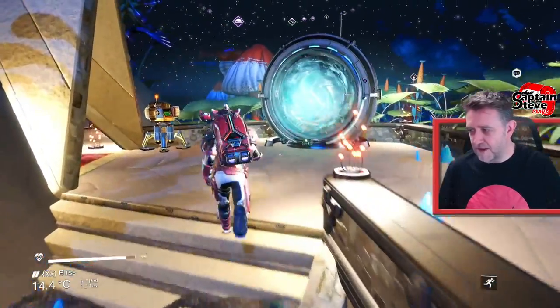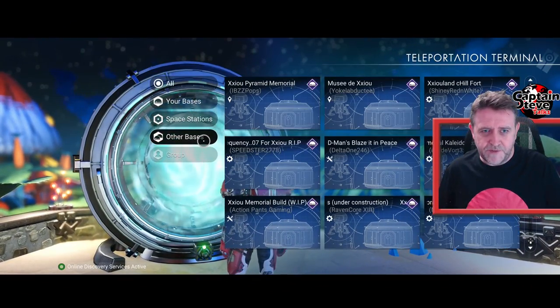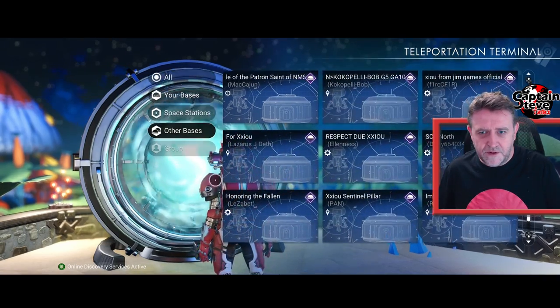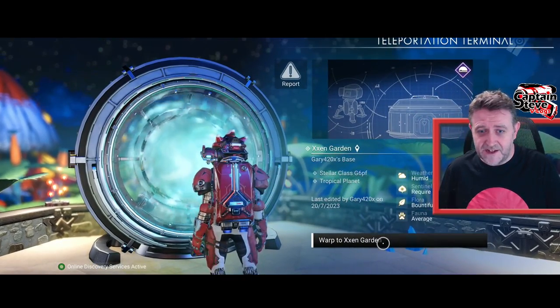Let's go back through the teleporter and use the portal at this base to load in the next base. What a lovely base! Scrolling down - other bases - and hopefully I'm going to see another one. There it is: Zen Garden by Gary 420x. Let's see if that loads in - it has! This is working well today people; sometimes this doesn't overly work too well but it seems to be working right now. Lovely jubbly - have a little sip of the tea.